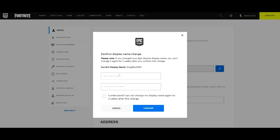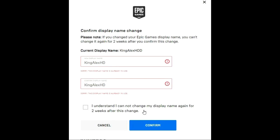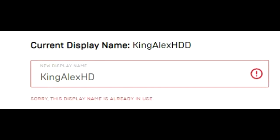A box will pop up saying 'Confirm display name change' with the same two-week reminder. I'm going to type in 'King Alex HD.' Then you confirm it by typing the name again in the second field. Next, click 'I understand I cannot change my display name again for two weeks after this change,' check the box, and then click Confirm.